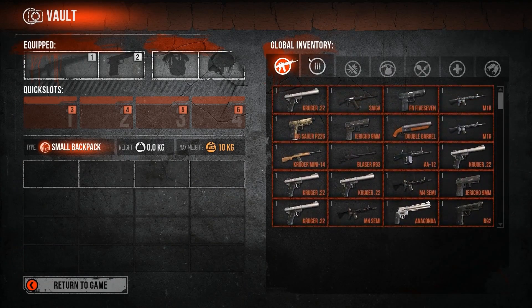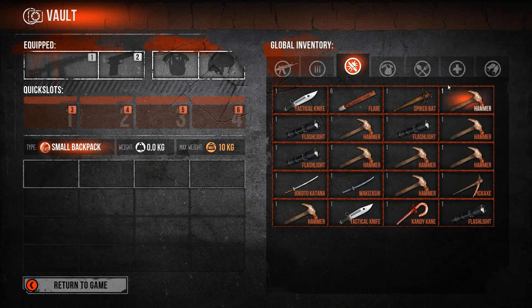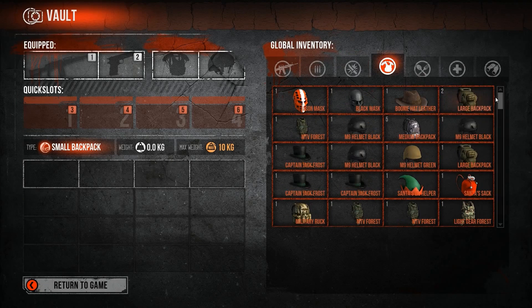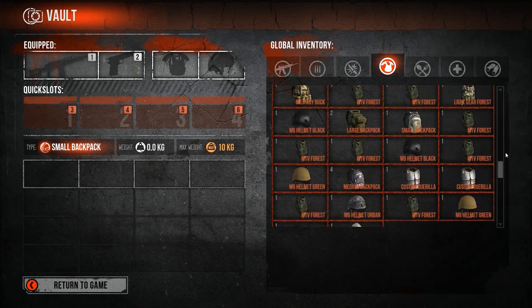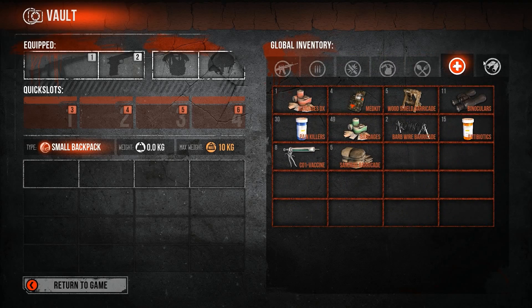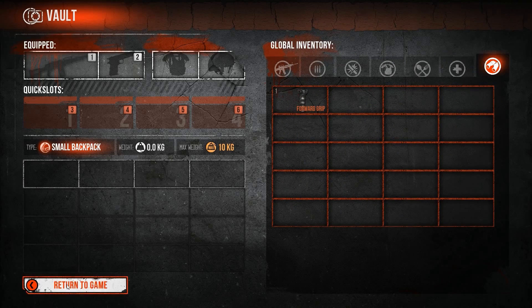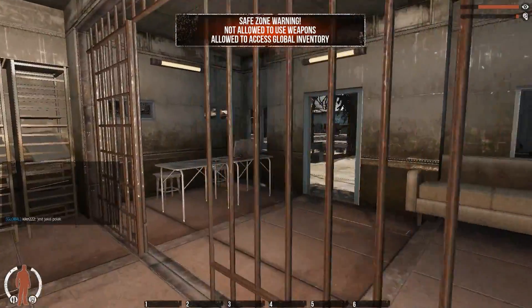Weapons. Ammo. Melee. Some clothing. Backpacks. Armor. Food. Medical supplies. And I have that forward grip — I didn't use it yet. So this is the vault.